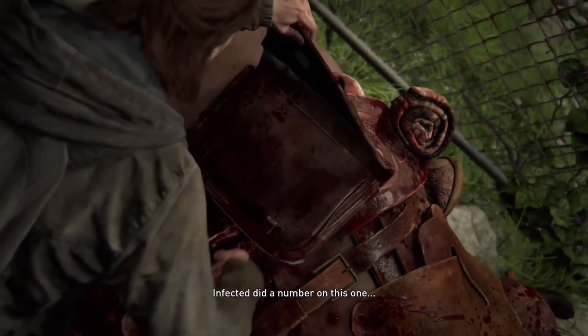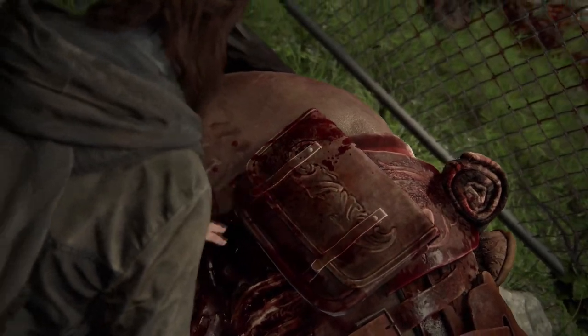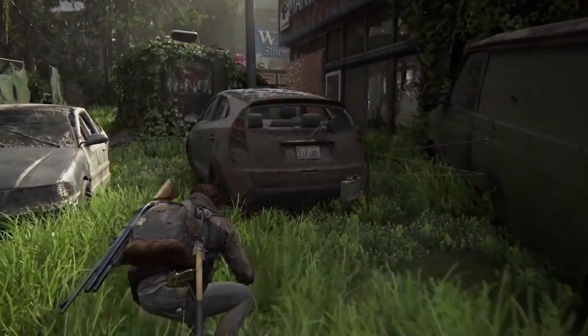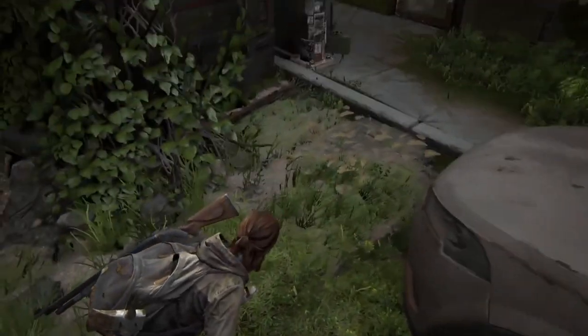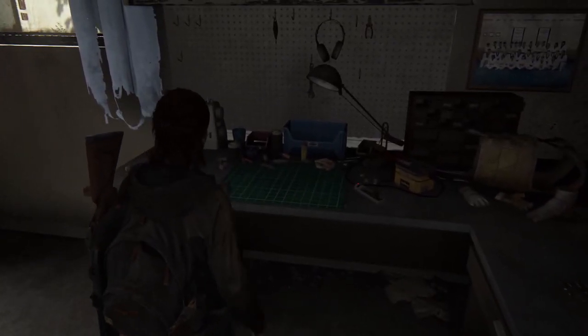The next workbench is again in the Capitol Hill segment. Just look out for this dead horse. Soon after, you're going to be dodging explosions — be careful — but you're heading towards this martial arts building to the right. Navigate through the explosions until you get to the front window and make your way into the building. You'll find this workbench in the back room. Be sure to interact with it.